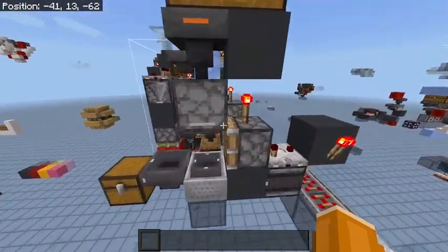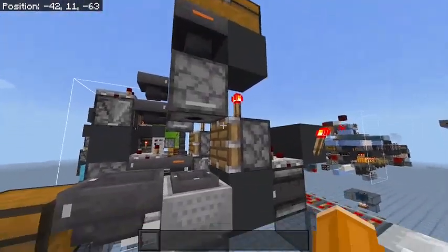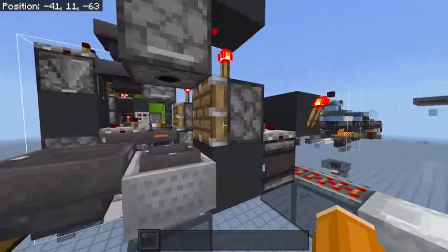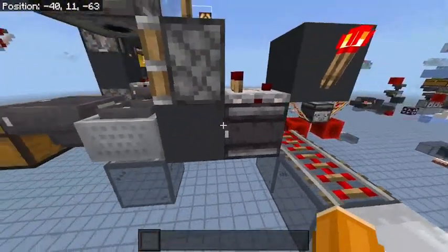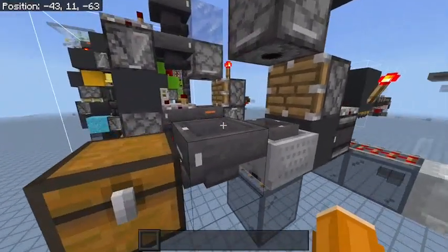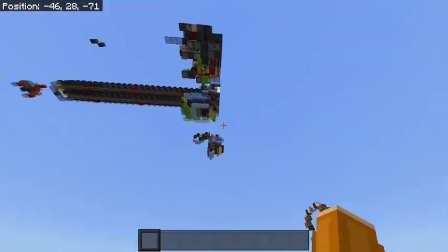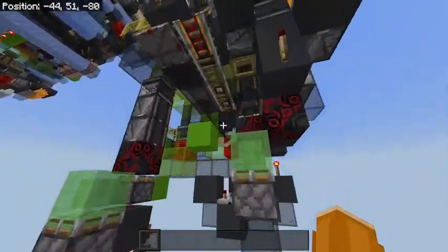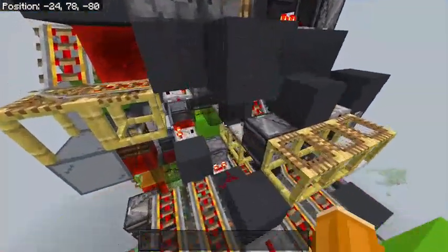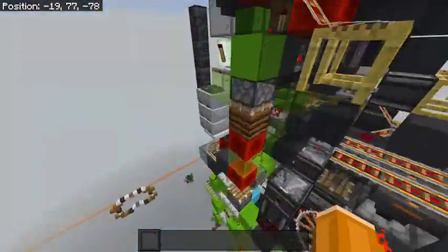So the minecart here will pull items from the shulker, and there's an activator rail below it. Whenever this breaks, we have a falling edge monostable right here to detect that — it'll break and it'll power the activator rail for a second. Somehow that's long enough for the item to reliably get into the hopper. I don't know why this is reliable, it really looks like it shouldn't be, but it is. That's the circuit used for both the fuel and the item unloading.